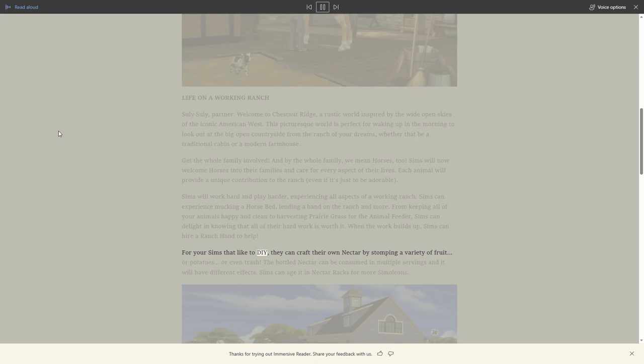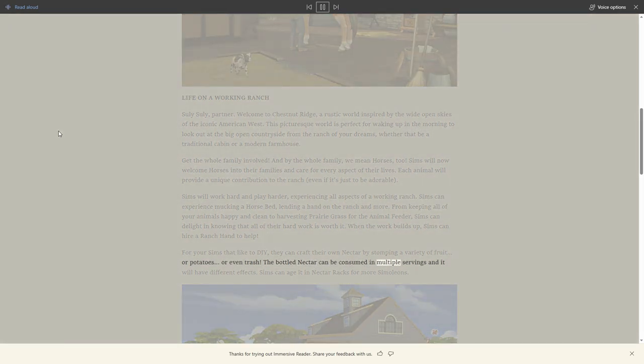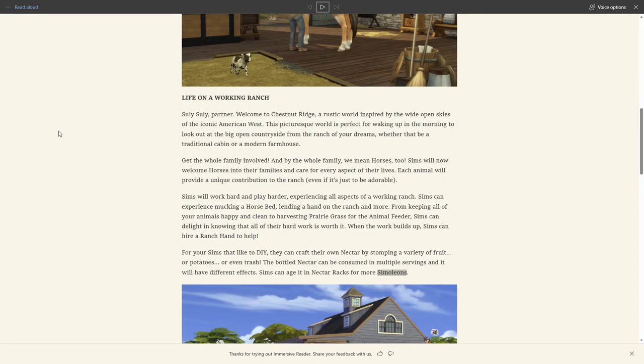For sims that like to DIY, they can craft their own nectar by stomping a variety of fruit, potatoes, or even trash. The bottled nectar can be consumed in multiple servings and will have different effects, and sims can age it in nectar racks for more simoleons. As I noticed in the trailer, it looks like you can make an ambrosia with the nectar - he gave a glass to a ghost sim and she turned back - so it's probably more like the juiced mechanic from another pack.